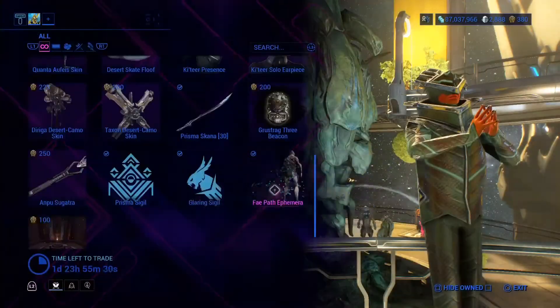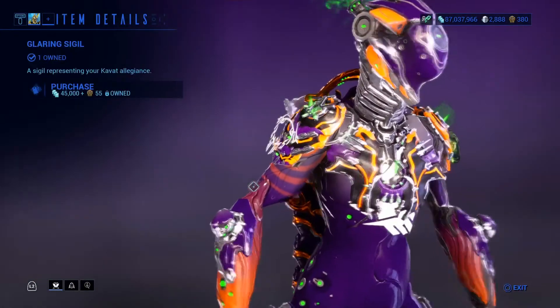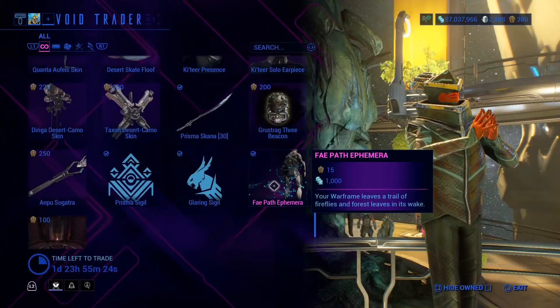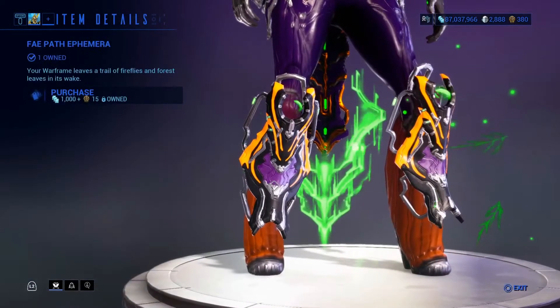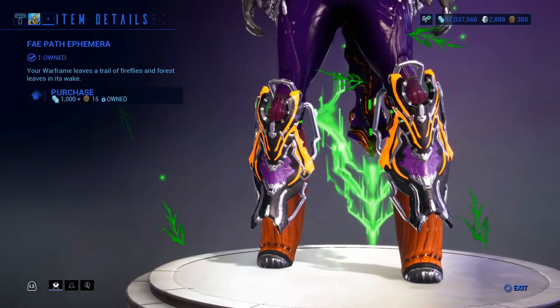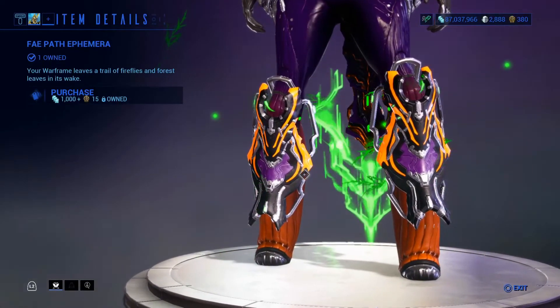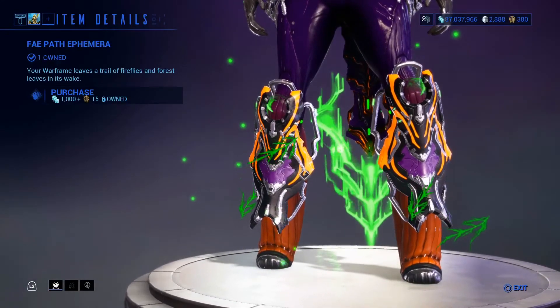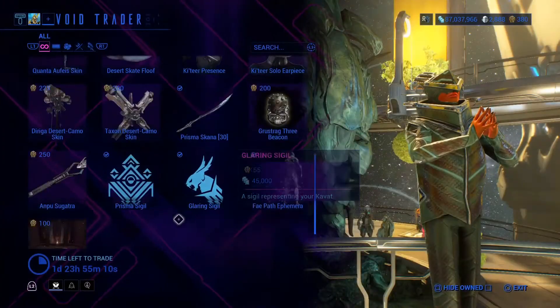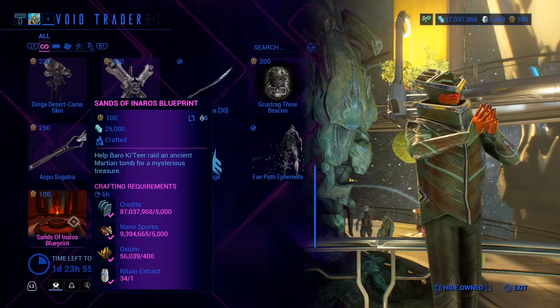We also have the Glaring Sigil — nice. We have the Fey Path Infamera — this is an Infamera that's been with the void trader basically forever, it's been around for a really long time. And last but not least, we have the Sands of Inaros arch blueprint.